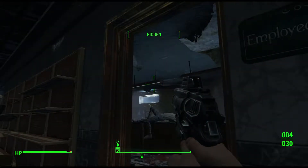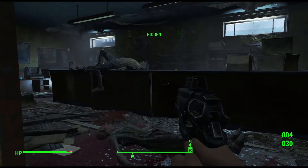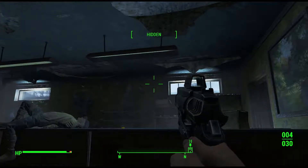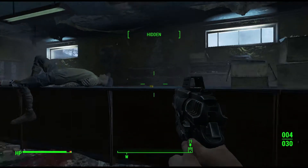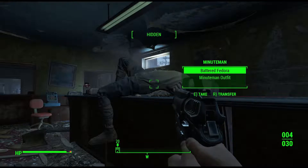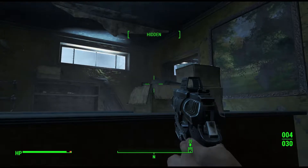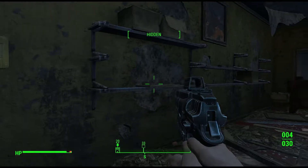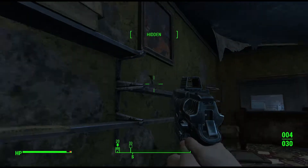As soon as I enter here, some things are going to fall down from the roof — that seems to be the pattern. I found a fusion cell, which is actually useful. Oh, is this a Minuteman? That's a shame. I'm going to take his outfit though, sorry mate. Nothing's fallen from the roof yet but I'm expecting it to. Found a stimpak — that's useful.